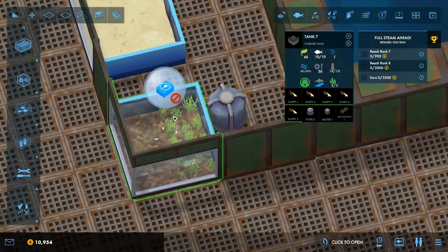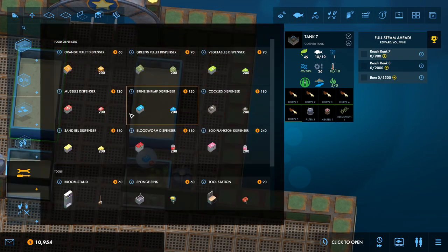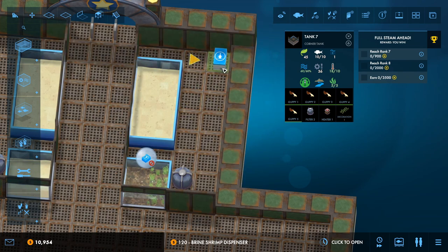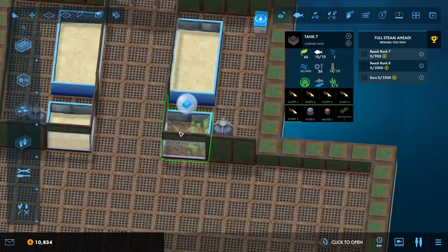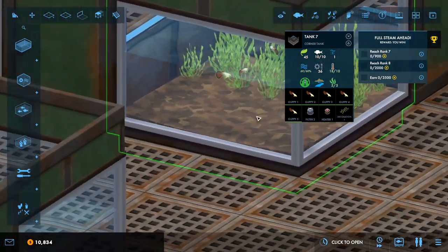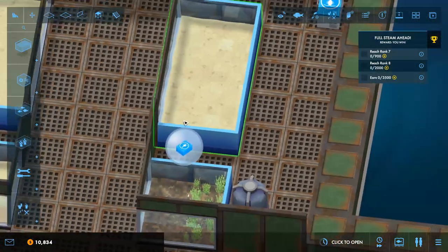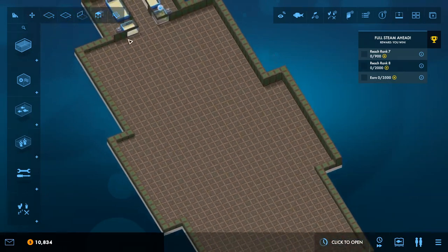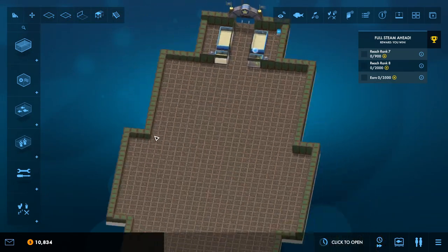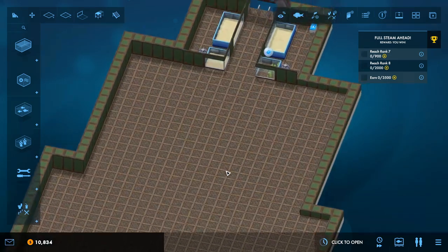These guys need food — brine shrimp, of course. We don't have a lot of space here, but we'll put that there. So that tank is up — nice few guppies in there, absolutely amazing. I think we'll have freshwater on this side and saltwater on this side, with a big tank in the middle — one showcasing loads of freshwater stuff and one showcasing loads of saltwater stuff.